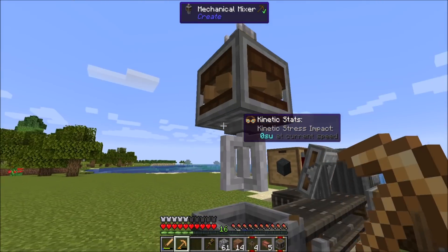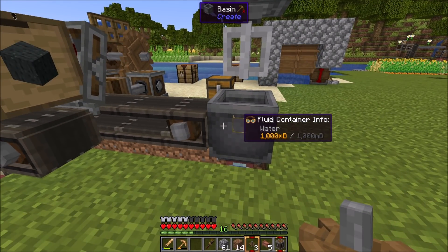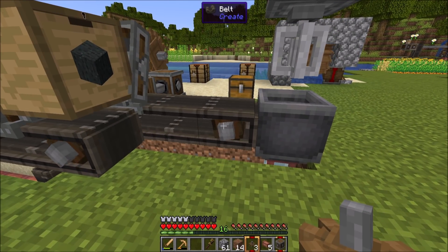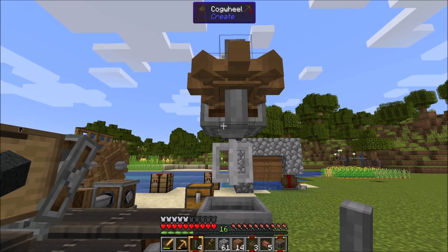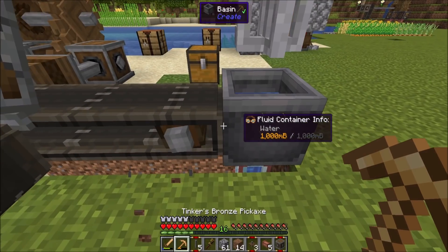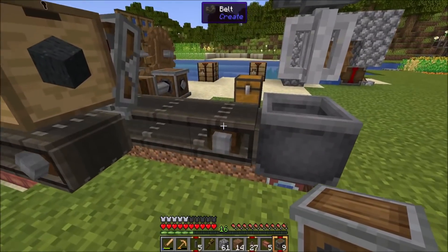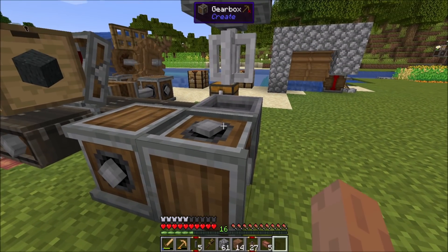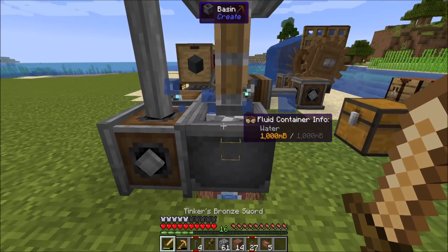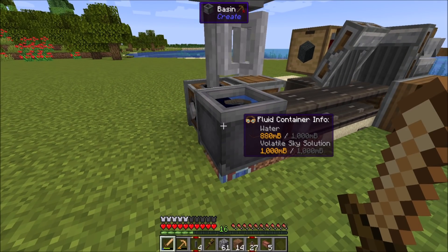The mechanical mixer is going to need a gear on the side. I'm thinking maybe the gear could be on this side. I probably want more gearboxes — let me go get some more. So if we had a gearbox, then a vertical gearbox, then a shaft — that should be cool. And now you're making volatile sky solution. Perfect — exactly what I wanted to see.